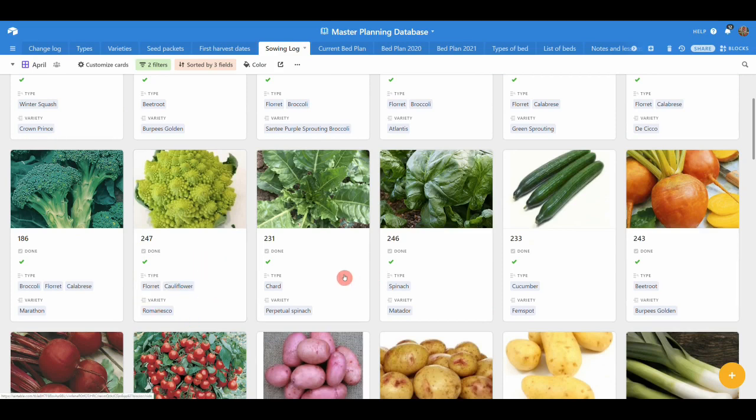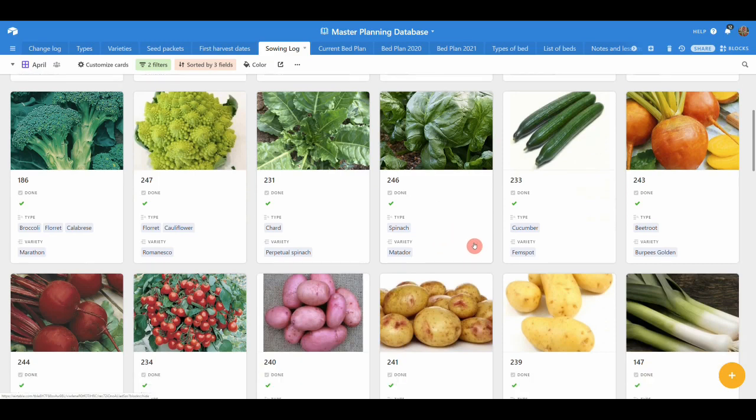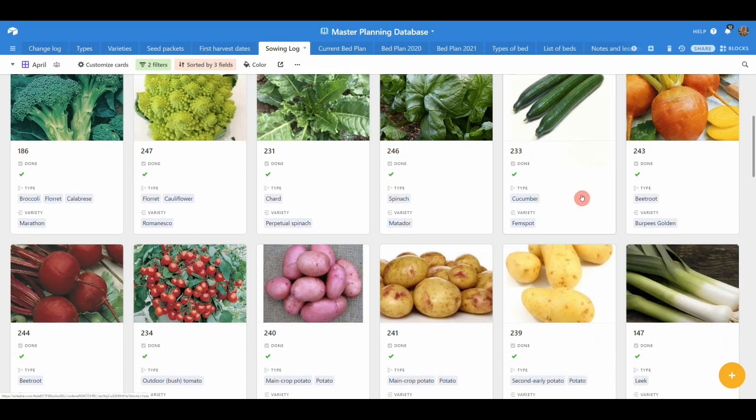Perpetual spinach — I like to sow that at the beginning of April and it's just ready for planting out now. Then Matador spinach, which makes me angry every time I see it — two whole trays, planted one out, all went to seed. Cucumber Femspot — the ones I like to grow in the conservatory and polytunnel. The plants are slightly behind, probably two weeks, so I'm ready to plant my tomatoes out but not quite my cucumbers yet.